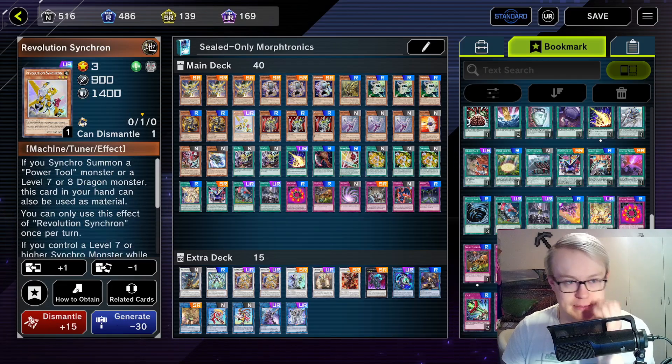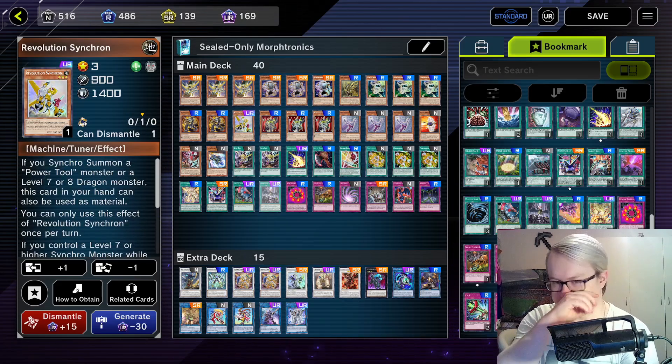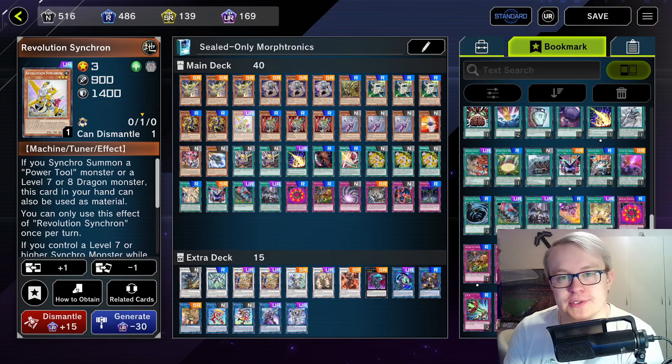Three Remotant, similar Scopin ratios to last week — two Scopin and one Revolution Sunkron, as I feel like Revolution Sunkron does what Scopin does but slightly better. Three Radiot and three Slingon are still our level 4s of choice.